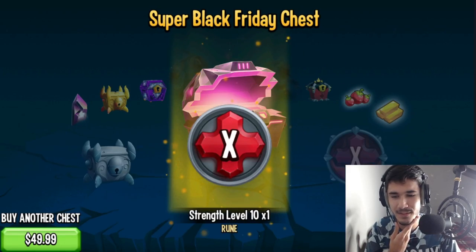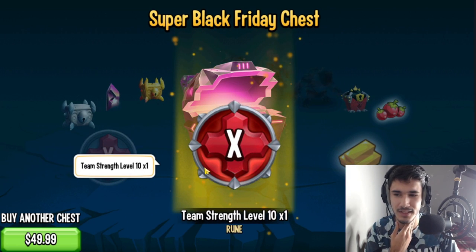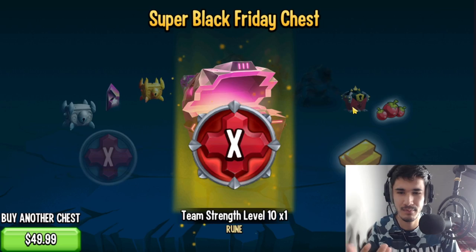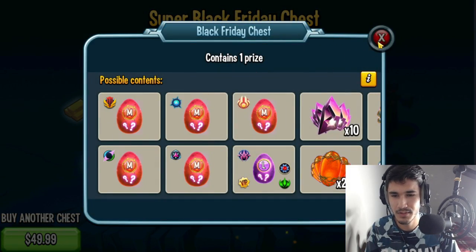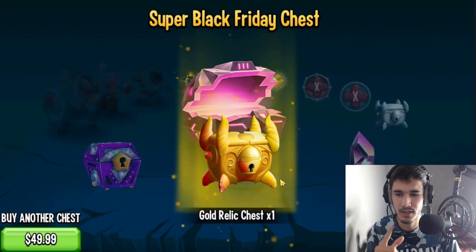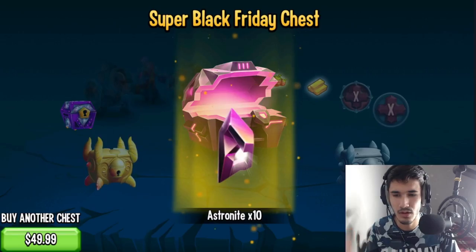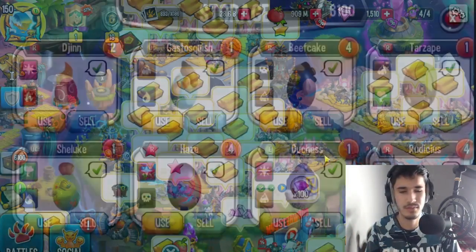For the price I paid, a strength level 10 and a team strength level 10 are the only two that are actually worth it, and maybe just the Black Friday chest. We can test our luck to see if we get anything from that. But this is basically what we got, ladies and gentlemen, for 50 dollars. Like I said, it's all based on luck — if you're feeling lucky, go for it.